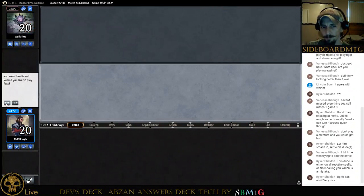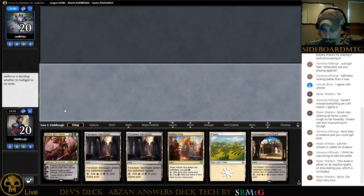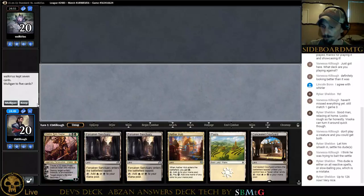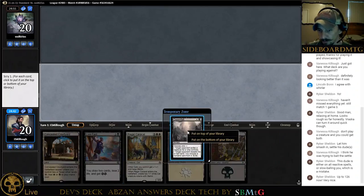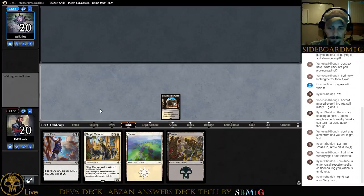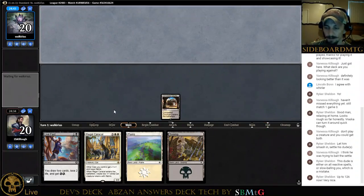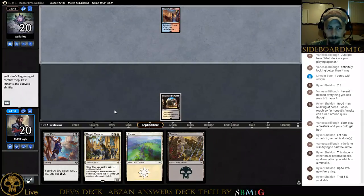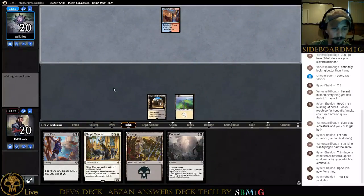We are on the play. Mulliganing — well, it doesn't look any better. I mean, are we supposed to just keep? Okay, we're going to keep this — at least it has two things. Brutal — control deck going to mulligan down to five on the play. My son is in there saying very bad things to his mother. If we can get something decent out of this Live Fast here we'll be alright. Unfortunately we're just playing lands and passing the turn.